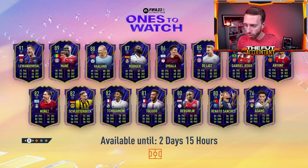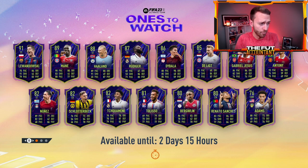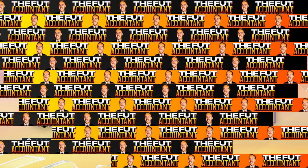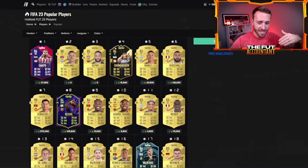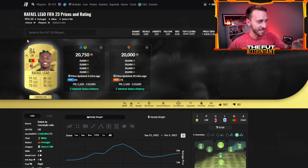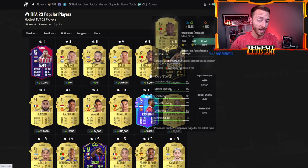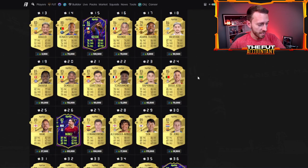Team of the Week number three is dropping today, and as I'm recording this video, I'm shocked to say there are no leaks at all. Maybe EA is getting better at not leaking Team of the Week until right before. The only hint I always look for heading into Wednesdays is what gold cards are rising to the top of the popular list. I think Rafael Leal is getting into Team of the Week — he's suddenly gone up about 2,000 coins from 19k to about 21,000 coins in the past hour or two, and he's climbing the popular list. That makes him a candidate for Team of the Week.